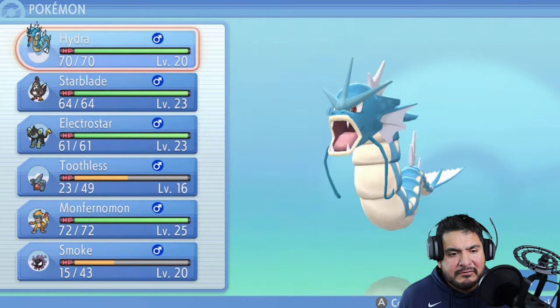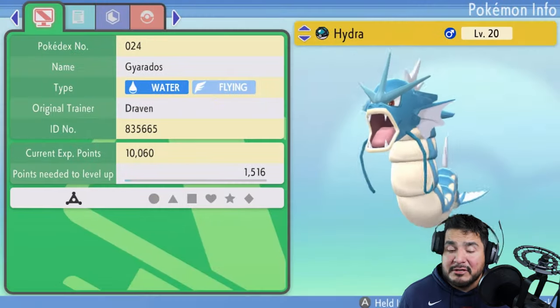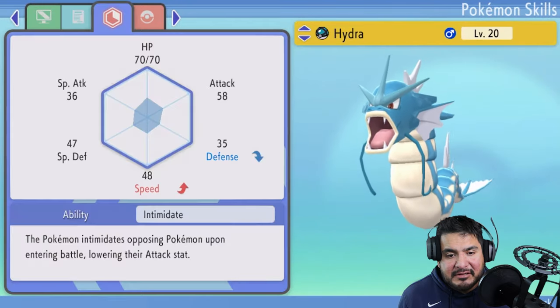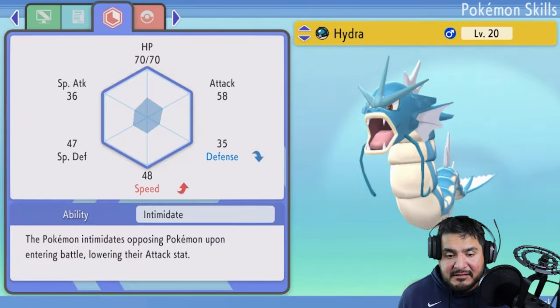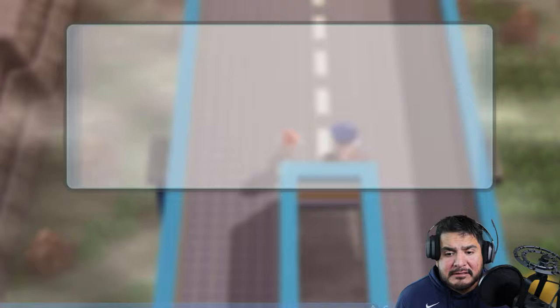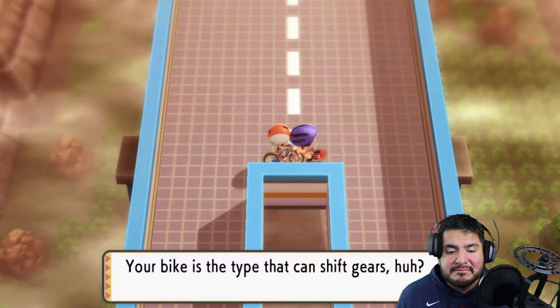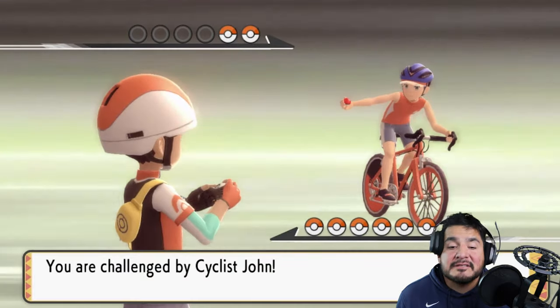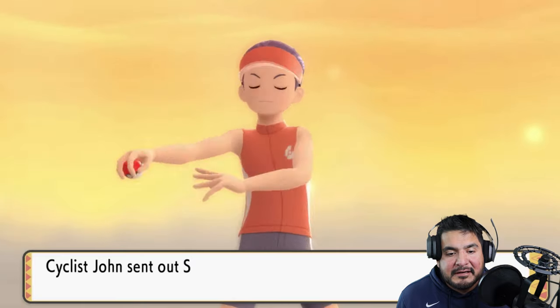Let's go ahead and use Hydra now that it's fully evolved. Check its summary — Hydra looking pretty spiffy! Hasty nature, so its speed is good but defense goes down. Intimidate is its ability, so we now have three Pokemon with Intimidate. We're gonna be kicking some butt and taking names right here.